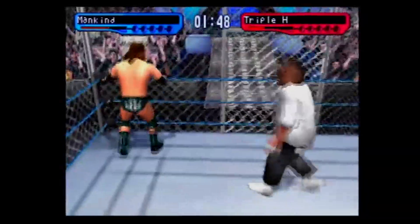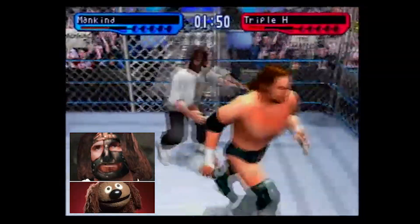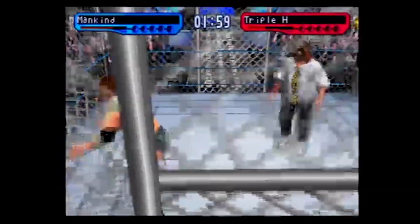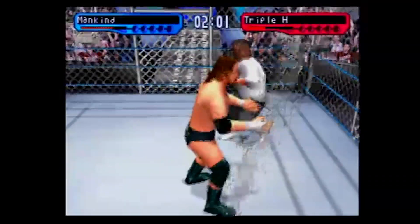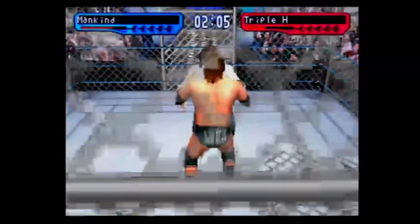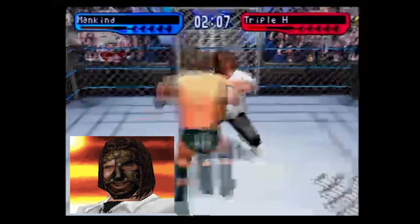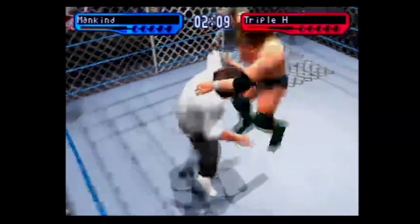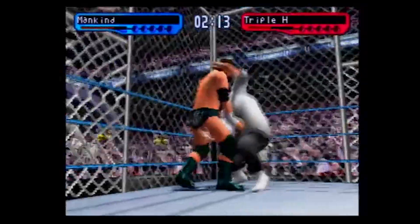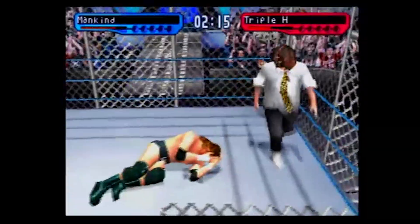I always feel like Mick Foley kind of looks like a Muppet in this game, though. There's something about his face. I feel like Mick Foley always gets weird character models — everything just looks slightly off. It's in that uncanny valley. I think it's just the way his mask usually looks on his face and how it's animated.